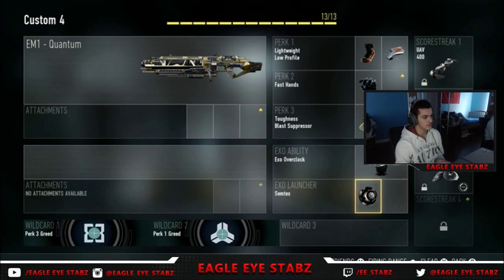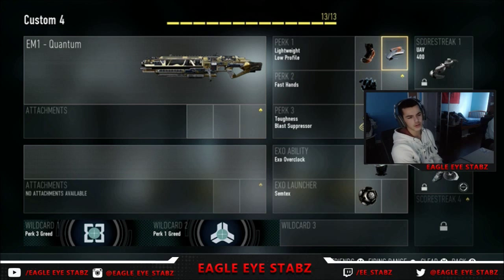For the perks we have Lightweight and Low Profile. Lightweight obviously makes you run faster, and Low Profile is basically like Cold Blooded — it keeps you off UAVs and stuff like that. Perk 2 is Fast Hands, which helps us switch to the Semtex more. Perk 3 we have Toughness and Blast Suppressor. Toughness helps you not flinch as much when you get shot, and Blast Suppressor means you don't get that little red ping when you exo jump or boost on the map.